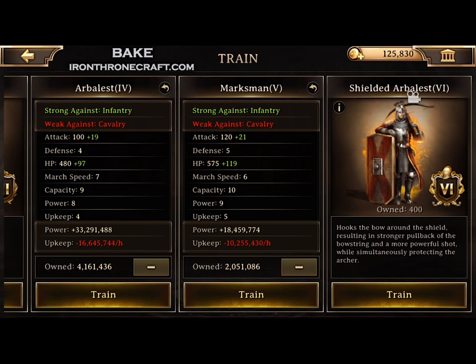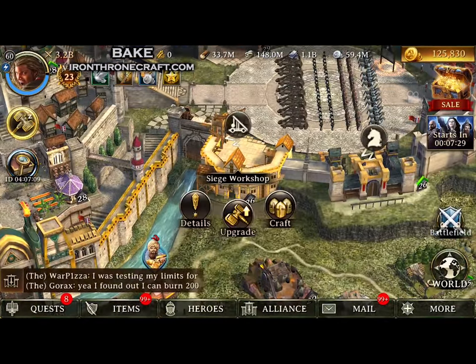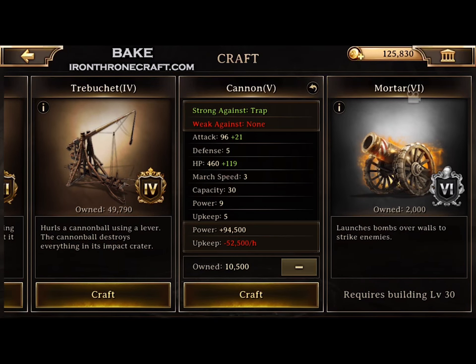The HP numbers are what we're really looking at when it comes to defending our base. We cannot increase defense numbers through troop training research, which is why we're seeing so many huge players burn. If we go look at our siege workshop and look at Tier 5, we'll notice that the attack and HP numbers are slightly lower. So siege are just inherently weaker than troops when it comes to attacking and defending.